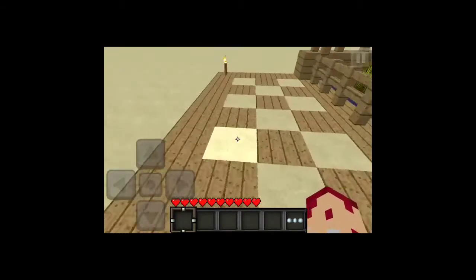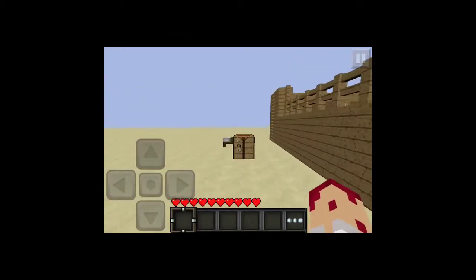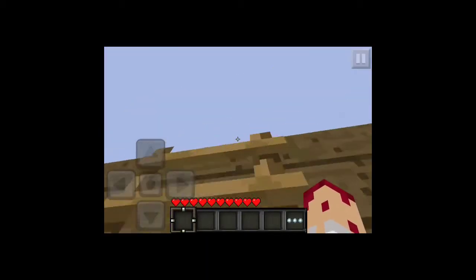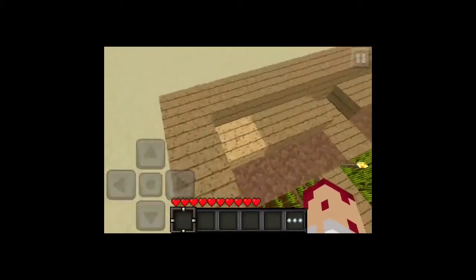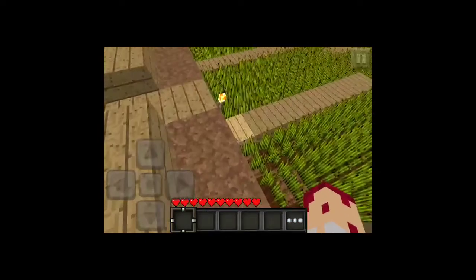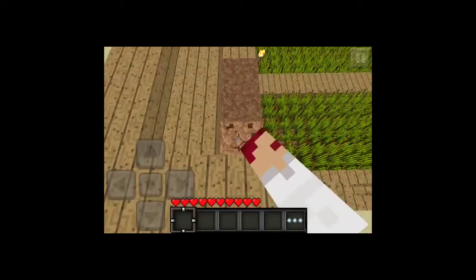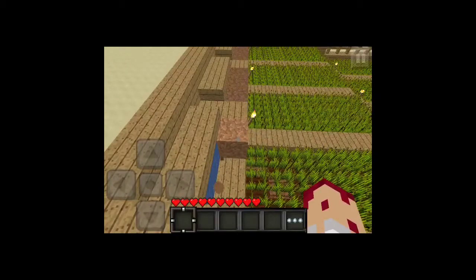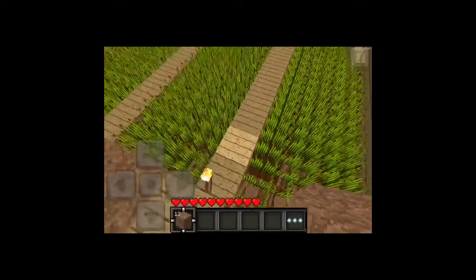So I'm gonna show you how we do it. We go around here, go to the back of it, and climb up here. Behind these half slabs is water. I used ice so it's much easier, and also under these half slabs is water as well.